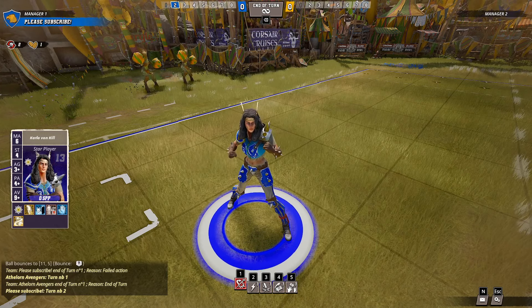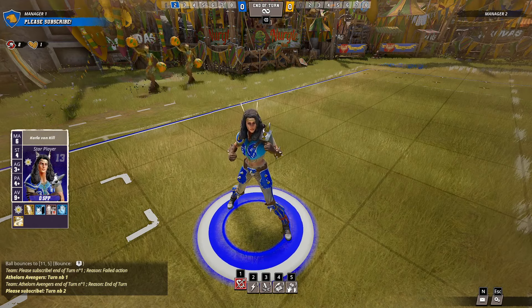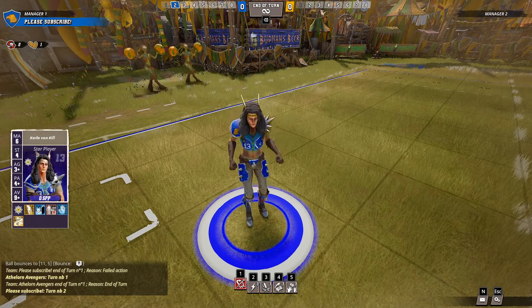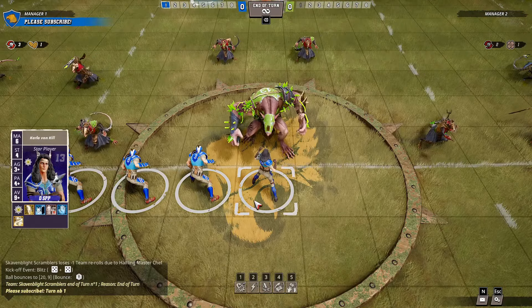Let's take a look at her on the pitch. Carla von Kiel is a 5-foot-6 human blitzer, so fairly lightly armoured like the rest of the humans, with armour broken on a 9+.